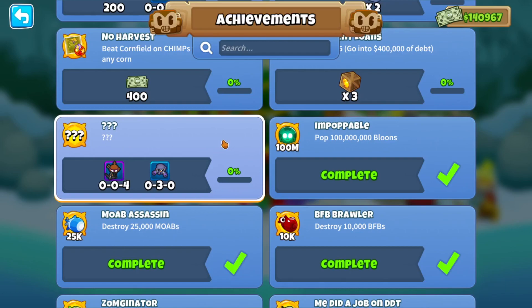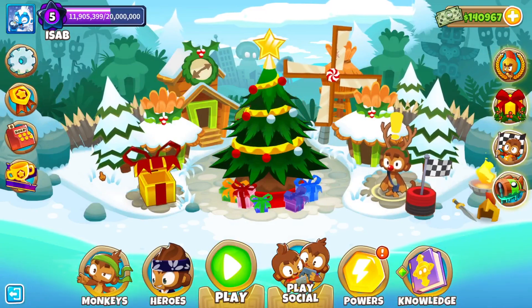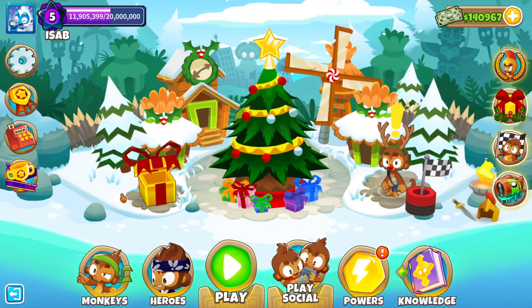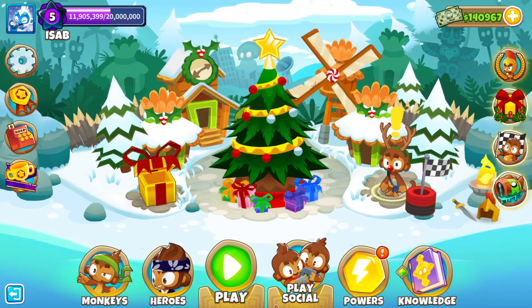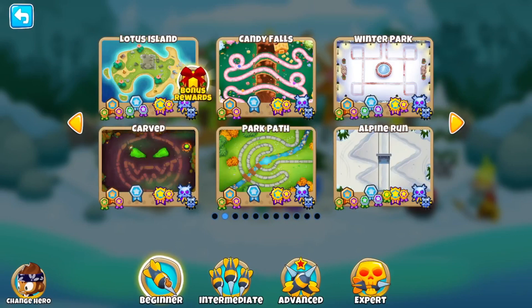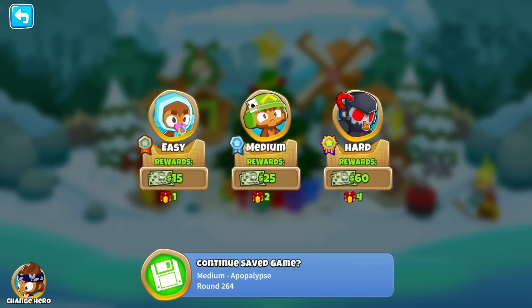This achievement is to get 25,000 critical hits. I want to add a challenge on top of that — I want to see how quickly I can get it, not in terms of time but in terms of the round. So right now I have 0 out of 25k crits. I think the best way to do it is to first go on Logs and play Alternate Bloons rounds, going for the earliest round possible.